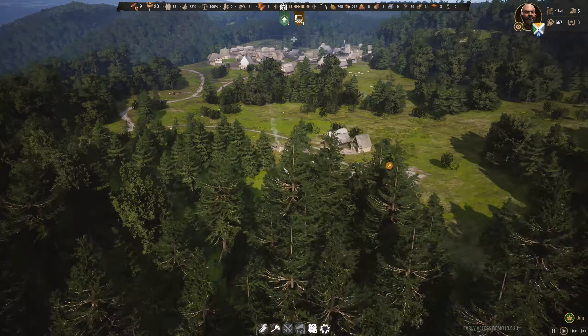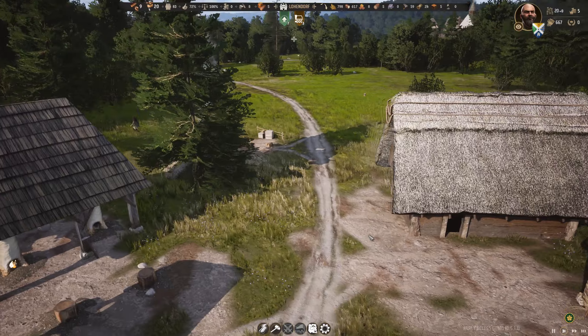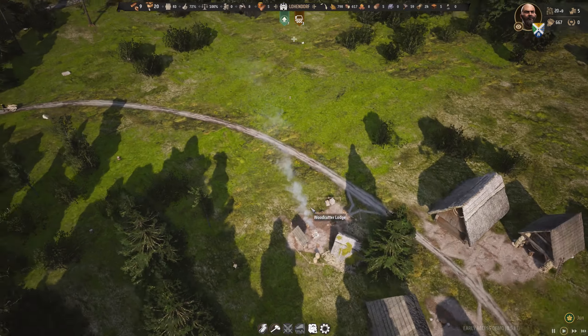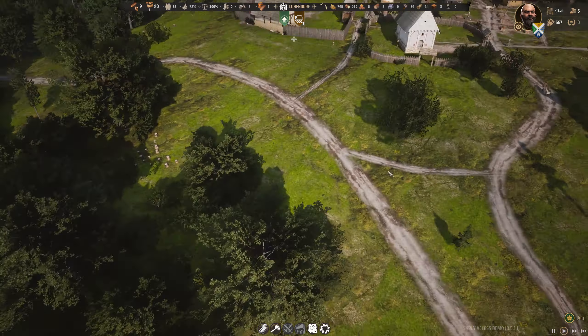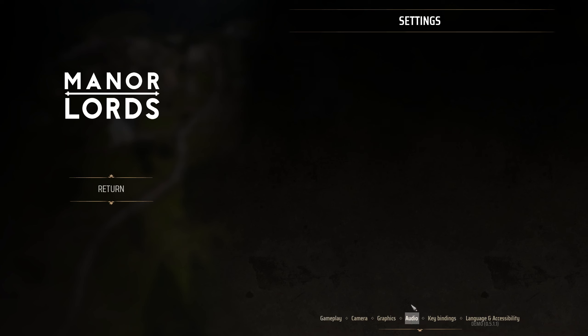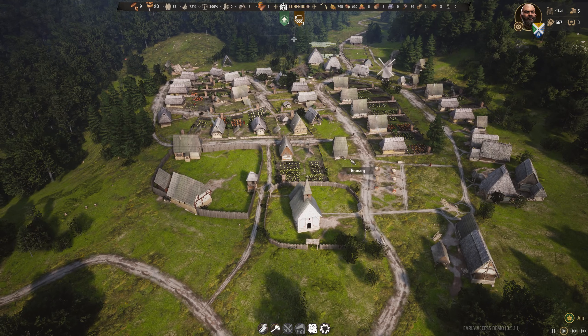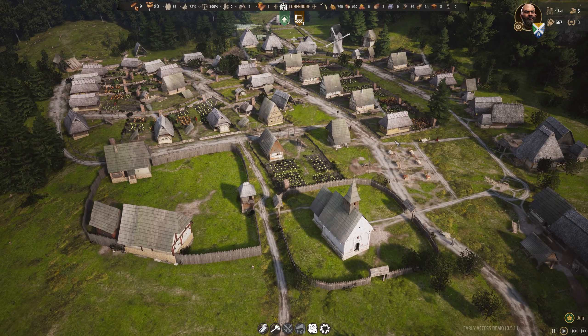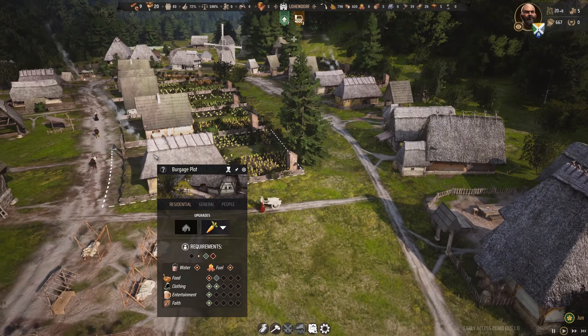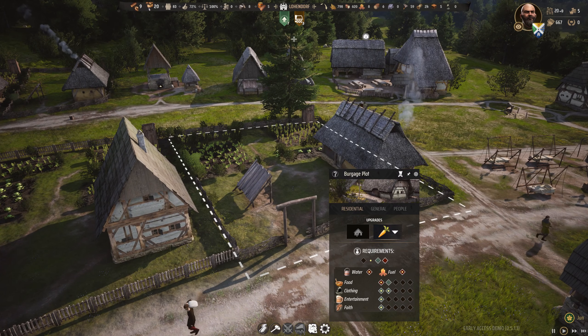The second thing that is really cool about this is it's going to have a lot more. This is just the very basic city building side of it. You can build houses and one of the cool things I find with the game is you can add a little vegetable garden.